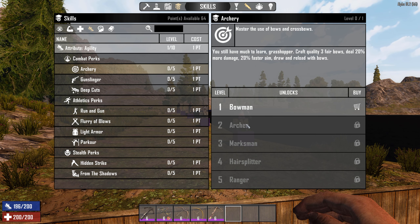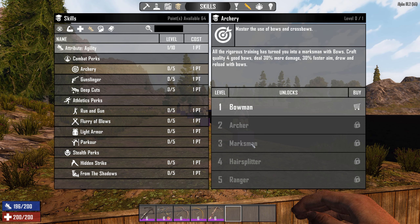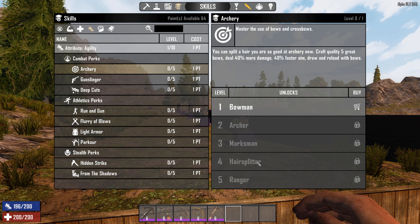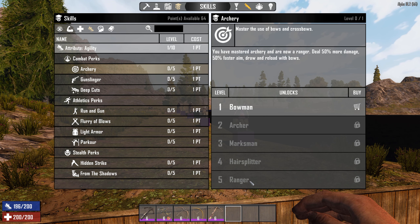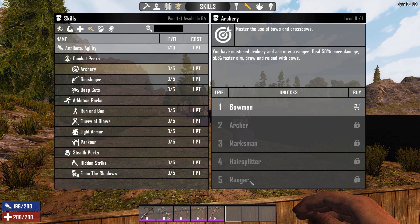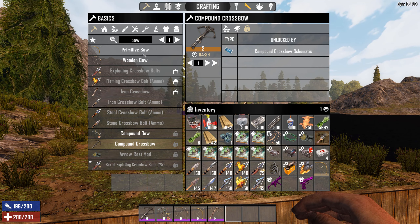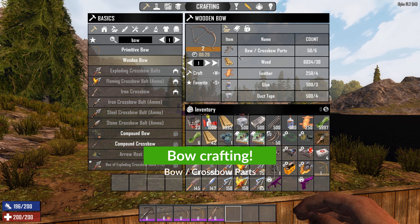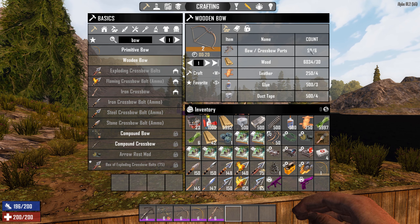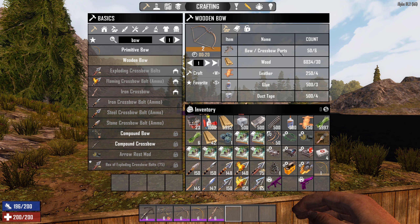If you look at the specific archery skill, the first level allows you to craft quality 2 bows, deal 10% more damage, and have 10% faster aim, draw, and reload. It also unlocks the wooden bow and iron crossbow crafting. Level 2 lets you craft quality 3 and gives 20% more damage and 20% faster aim, draw, and reload. It scales up by 10% per level — level 3 is 30-30, level 4 is 40-40 — and at the top level you can craft quality 5, dealing 50% more damage and 50% faster aim, draw, and reload.